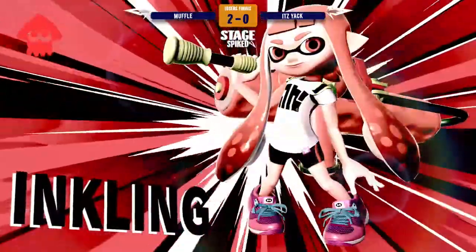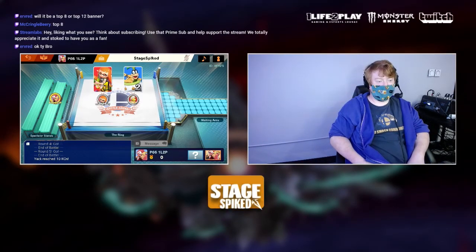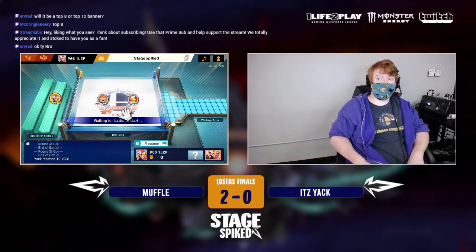Muffle, with the early SD, still able to take that game. Still solid stuff. Yak though — because he had a lead, he was able to figure out some of the habits, at least the aggressive habits from Muffle. I'd like to see him try to punish them and adapt to Muffle's playstyle a little bit harder in Game 3. But Muffle's up 2-0, sitting comfortably, wanting his rematch for Winners Finals against Sebiye.